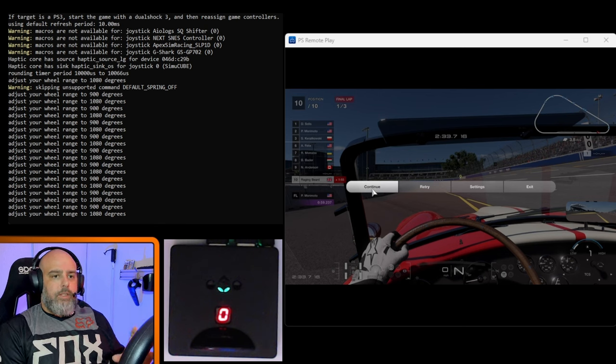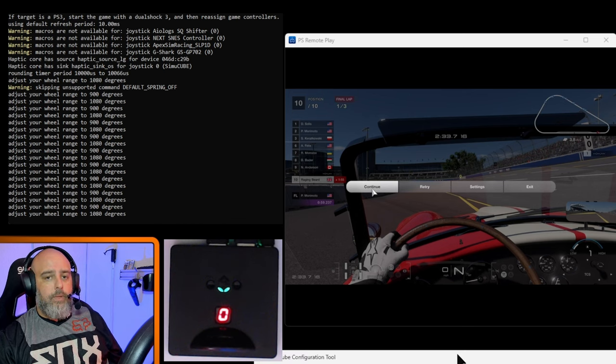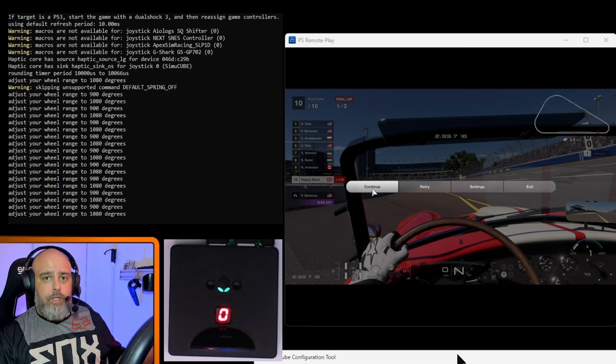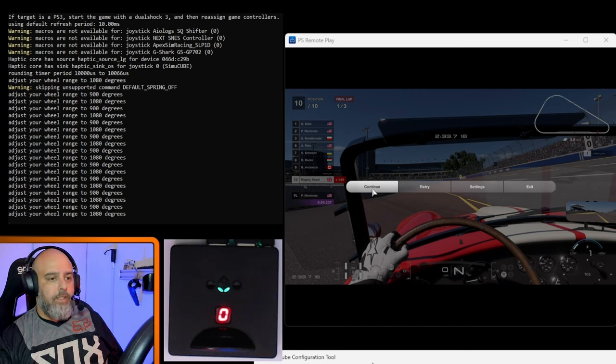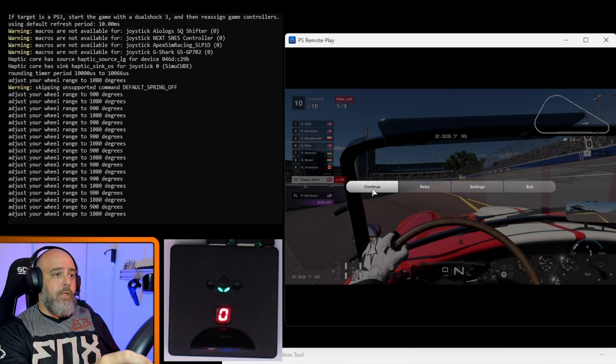Logitech mode may adjust the steering angle automatically, but you'll want Fanatec mode anyway because of the notch. So adjust the steering angle manually in your wheel software to match what the terminal shows. Because I only play in VR, I use the Windows Magnifier accessibility tool zoomed right in so I can read the terminal number through PSVR2 passthrough without taking the headset off.